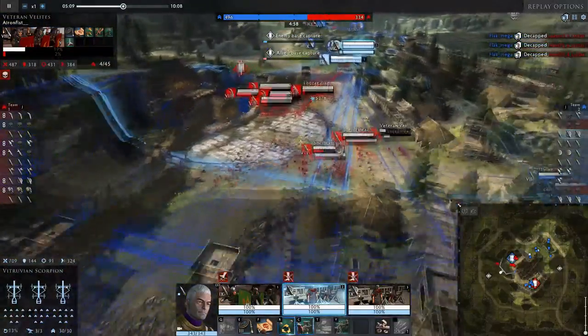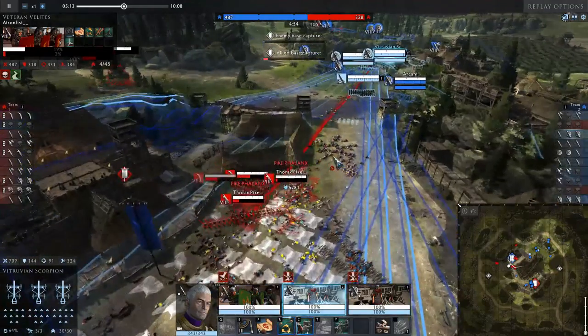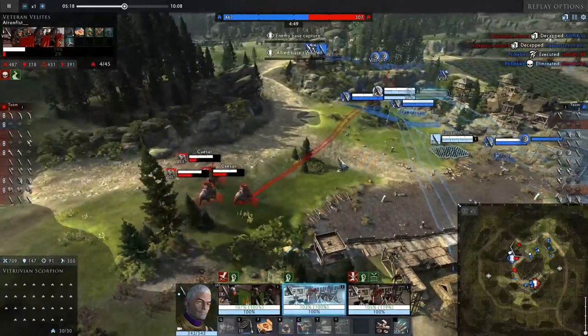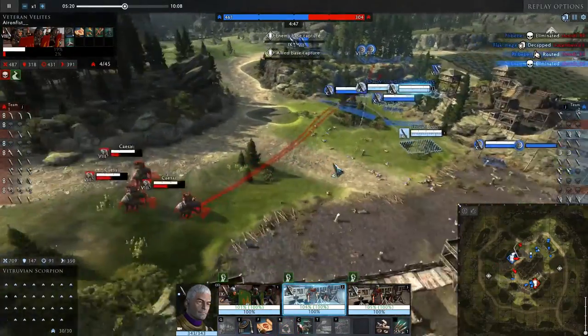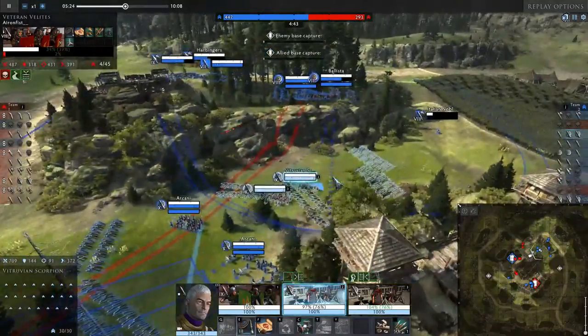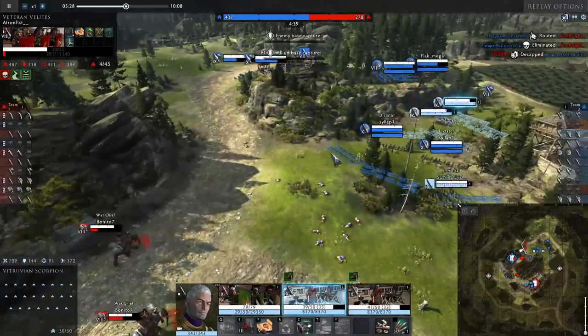Focusing javelins is better because of the model numbers — reducing javelin models has a huge impact on the match. When javelins drop below 10 models, they're basically relegated to a buffer role. As a javelin player you want to do as much damage as possible in the shortest amount of time, but when your models are low you can't do anything.